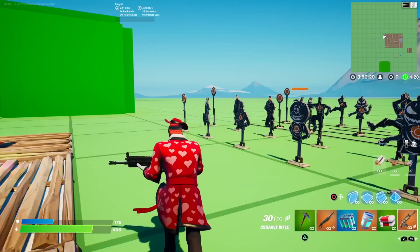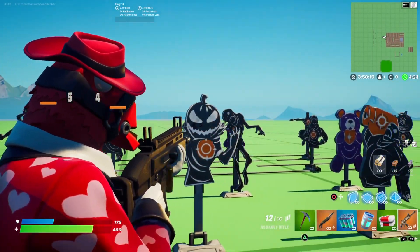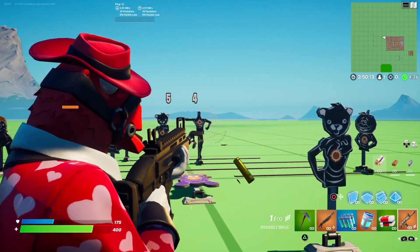Let's take the back bling off. Here's the skin without the back bling — it doesn't really change too much. The back bling is a nice little detail, not too big, and it looks cool.